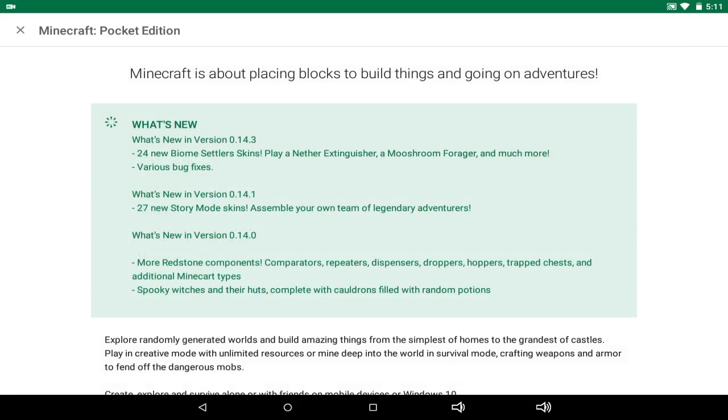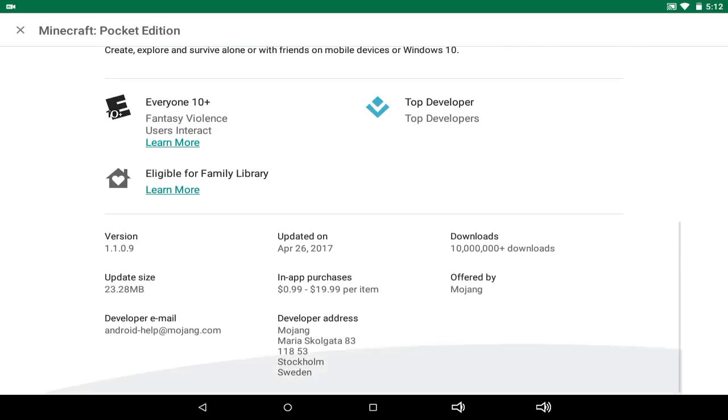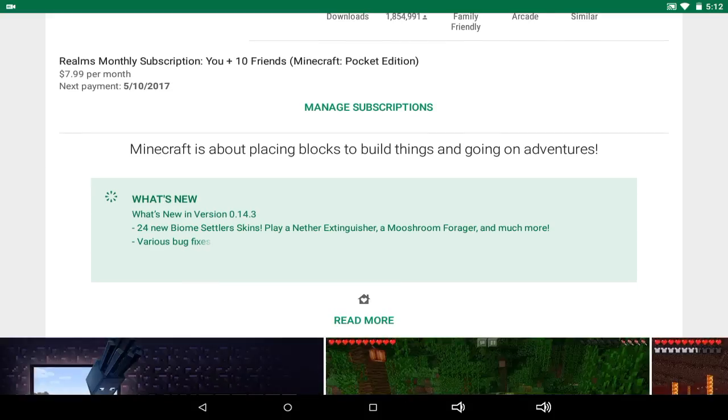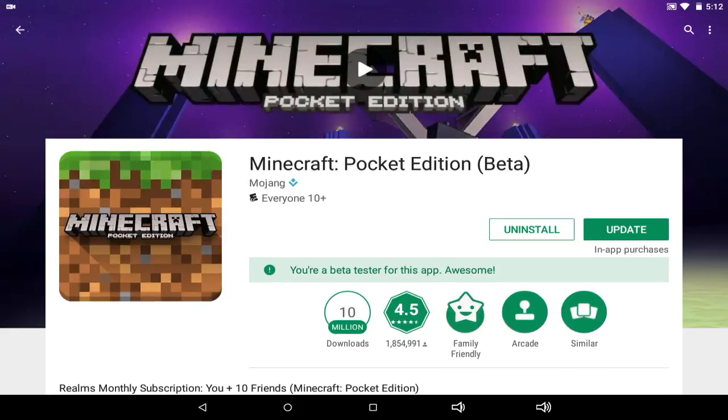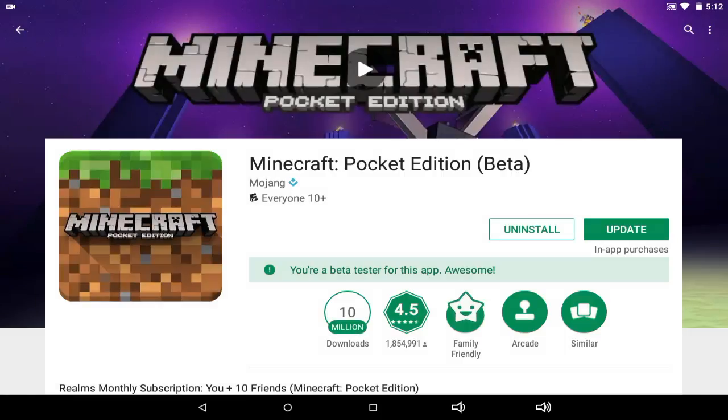Wasn't that version like a long time ago? It says what's new in 0.14.3 — 24 new biomecellular skins. Well that's correct for 0.14.3, but it says version 1.1.0.9 though. Why does it say there's a changelog for 0.14.3? That doesn't make sense.